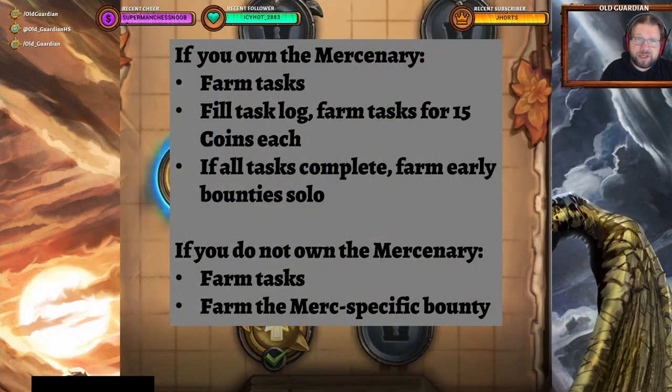As for coin farming in general, if you already own the mercenary, the best way to get more coins is to farm tasks. You want to complete the task for that mercenary, and once you're at the final task, you want to fill your task log — not have the task for that mercenary in your log — and then just keep farming tasks. Because the log is full, you can't get the task into the log, so you will get 15 coins as compensation. And if you have already completed all the tasks for the mercenary, you want to farm early bounties with that mercenary, and you will always get coins for that one.